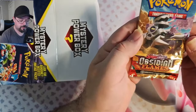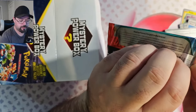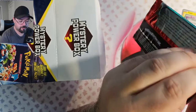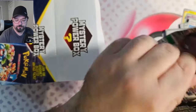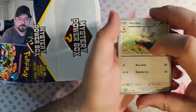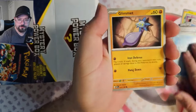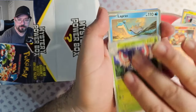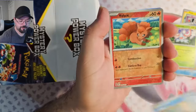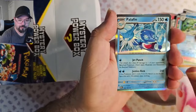Pack three — we've got Obsidian Flames. Can we hit the Charizard on this? Is that one of the four or five Charizards in here? We got Herdeer, Finism, Glimit, Rhyme, Camerupt, Masquerain, Lapras, Reverse Vulpix, Reverse Frogadier, and a Palafin Foil.